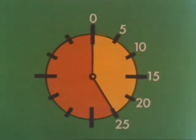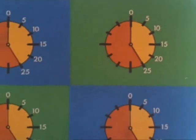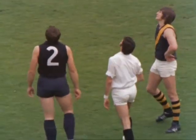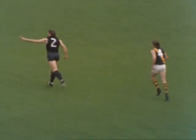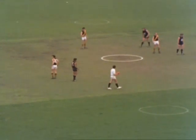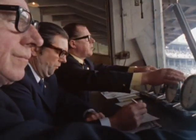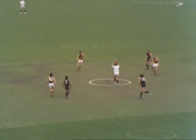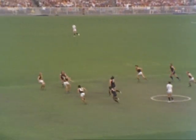Four 25-minute playing quarters with rest breaks in between — total playing time 100 minutes. Umpire Bill Deller tosses the coin; the captain's call. And it's Nichols of Carlton who wins the toss and decides to kick from right to left. Everything in readiness for the start of the first quarter. Here's umpire Deller — bounces the ball in the center — and the grand final is underway.